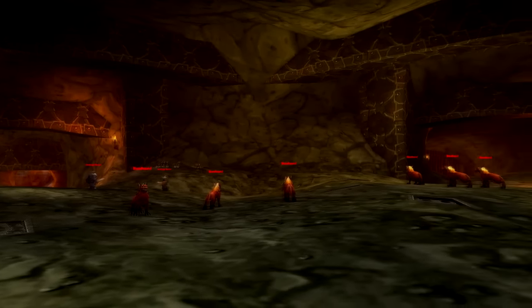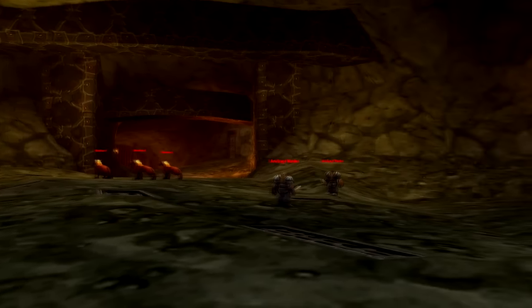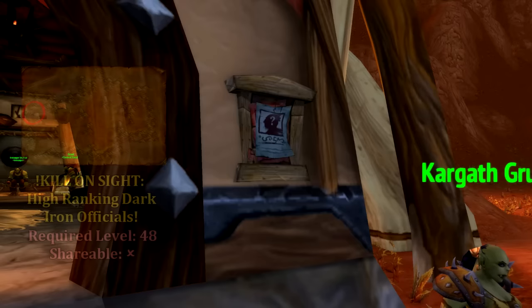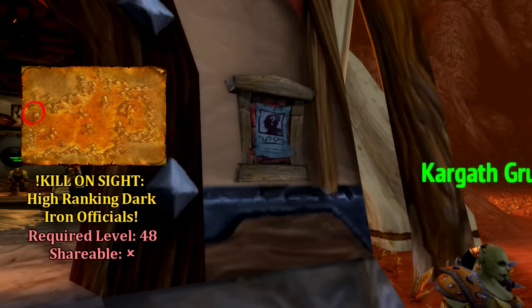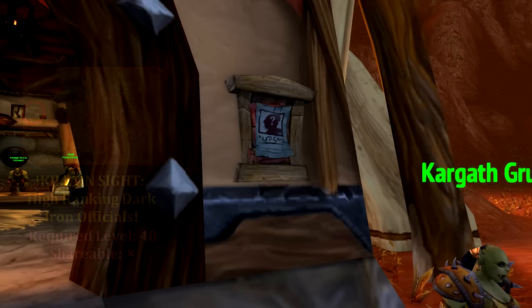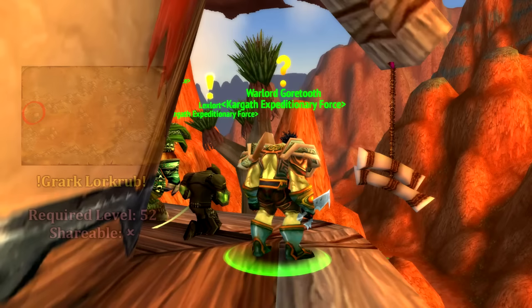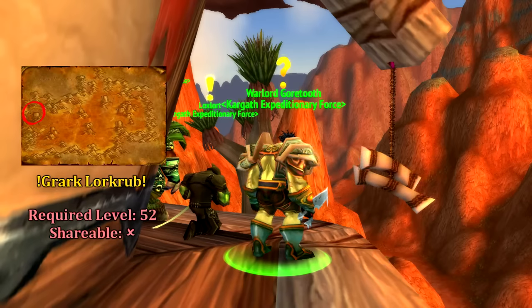Upon completion, we return to Kargath and speak with Warlord Gortooth, found at the top of the Watchtower. Afterwards, return to the command board and pick up Kill On Sight: High Ranking Dark Iron Officials. This portion of the quest will require us to kill 10 Anvil Rage Medics, 10 Anvil Rage Soldiers, and 10 Anvil Rage Officers. All of these dwarves can be found further within the dungeon when we begin to encounter the Dwarven Living Quarters. Once complete, head back to Warlord Gortooth.